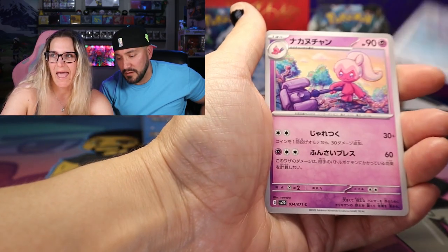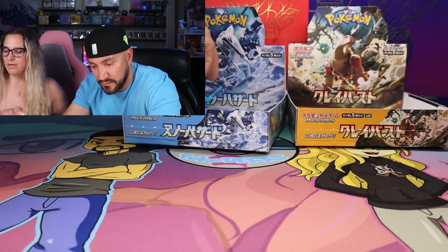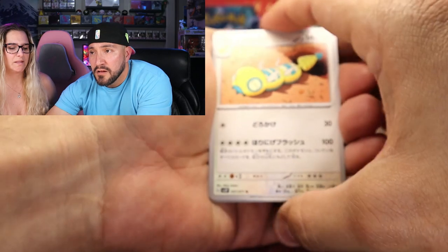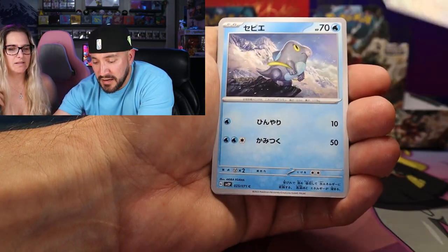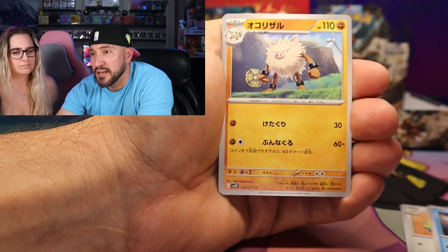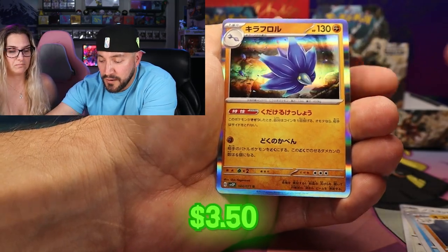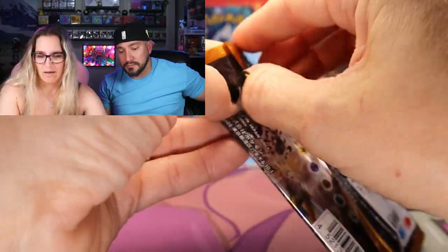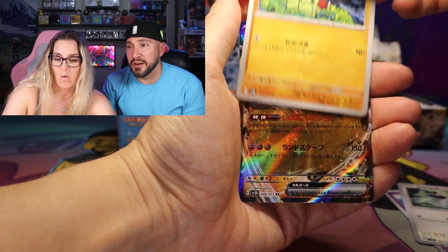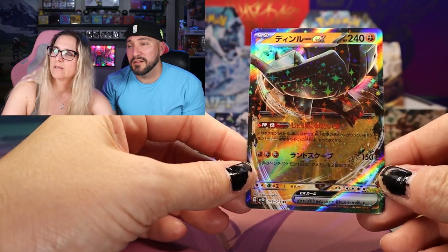We got the Hoppip and little Pinchurchin again — the birthday Pinchurchin. I don't know if I'd want to take a bite of that birthday cake. We got the Dunsparce coming out of its hole — and if you guys noticed, those are the temples that the Legendary Pokemon are in in Scarlet and Violet. Each one is locked in a temple and you've got to open it. And there's a Ting Lu — there he is with the helmet on his head.